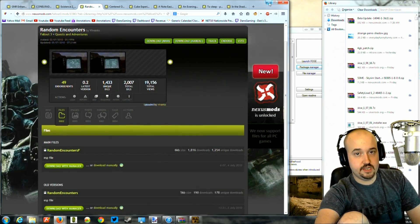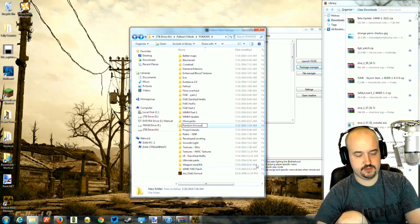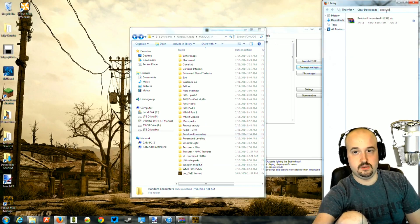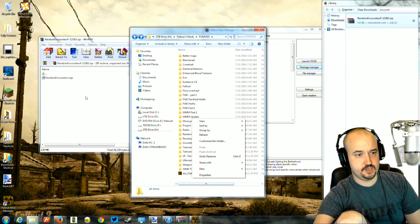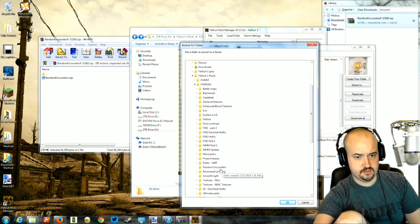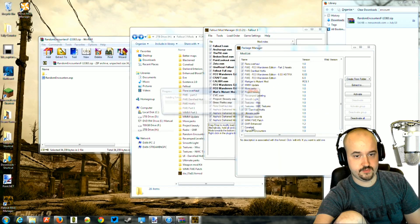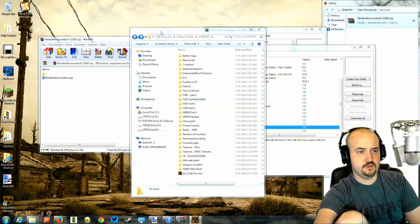You'll download the file and we're going to call the folder 'Random Encounters'. Then open it — it's just an ESP file, which is a super easy install. Create from folder, click Random Encounters, double click, done. I also forgot to install Conrad, so that's installed as well. Very simple, very easy.